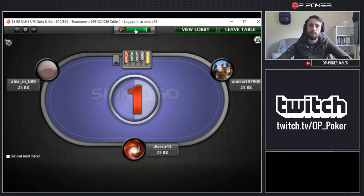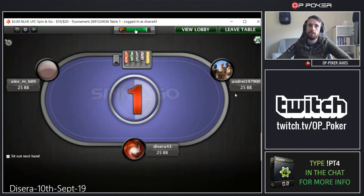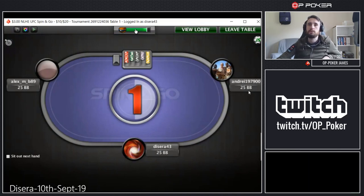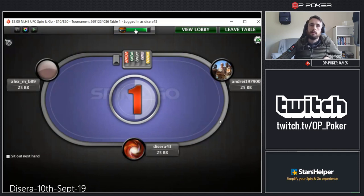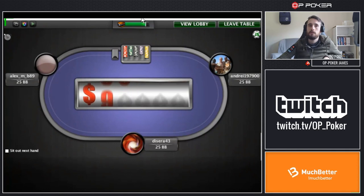How's it going everyone, this is James from OP Poker. Today we got a session review from a member over on our Discord, Desera43. They play $3 Spin and Gos and we got sent over a few games so we're gonna look through one right now. If you notice they're using the new big blind feature — it says 25B rather than the usual 500 chips. It's a lot easier to determine stack sizes, so hopefully you'll understand it. If not, come over to our Discord and ask. Basically it's just showing in big blind amounts how much we have.